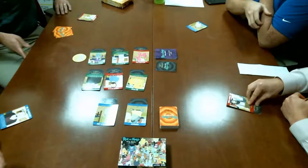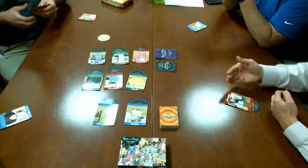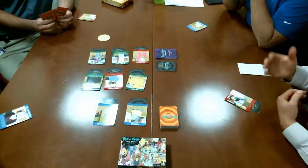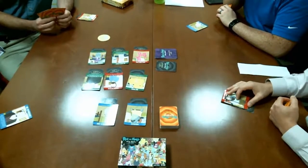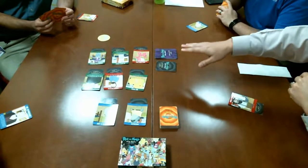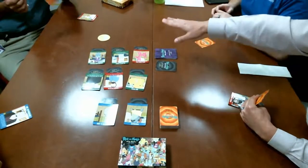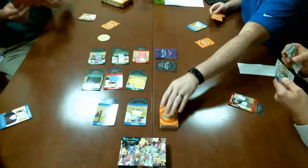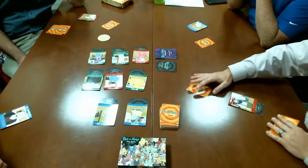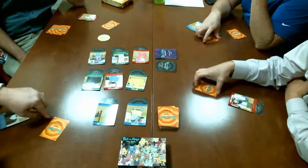A player clarifies the advanced mode rules: 'If you have a card that says kill a red player, you could actually kill one of us — and if we die, whether we're real or parasite, we then become real for the rest of the game.' The mechanic is explained: place a card face down, draw a replacement, then flip them all face up, and resolve starting from player one.